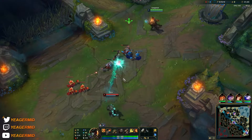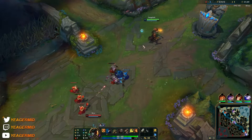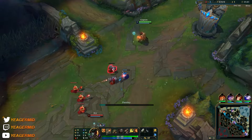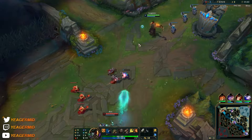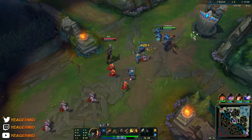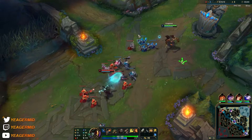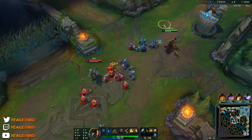Q start — you're going to use this to last hit. You want to make sure the Q actually kills the target because that's going to give you gold. Don't spam your Q early on because it costs a decent amount of mana, so we're going to use it mainly to last hit minions that are pretty difficult to reach, especially cannon minions.